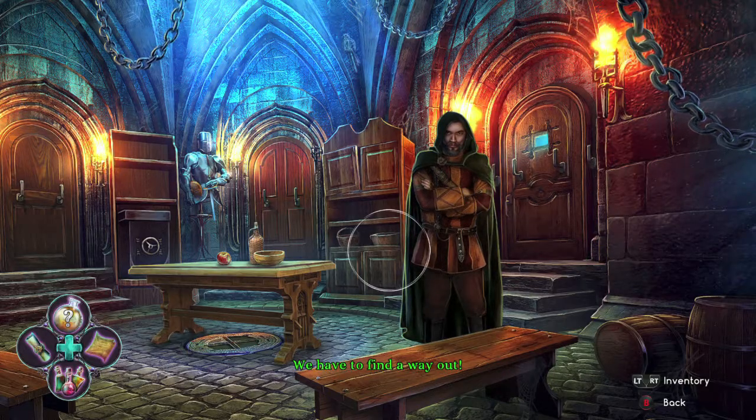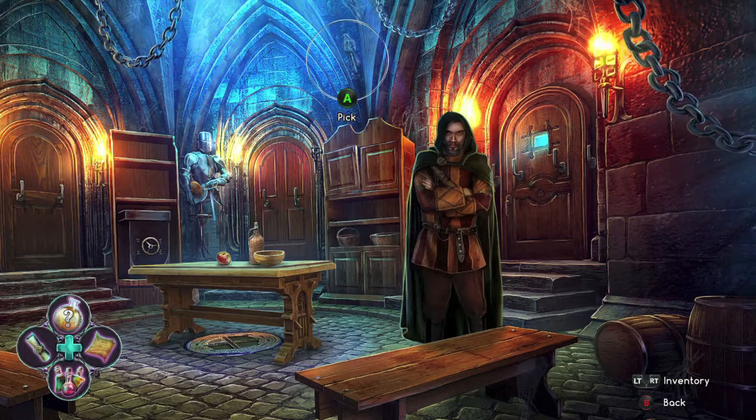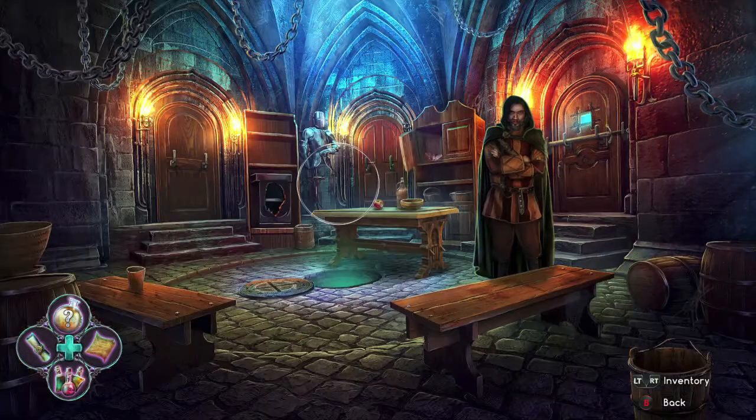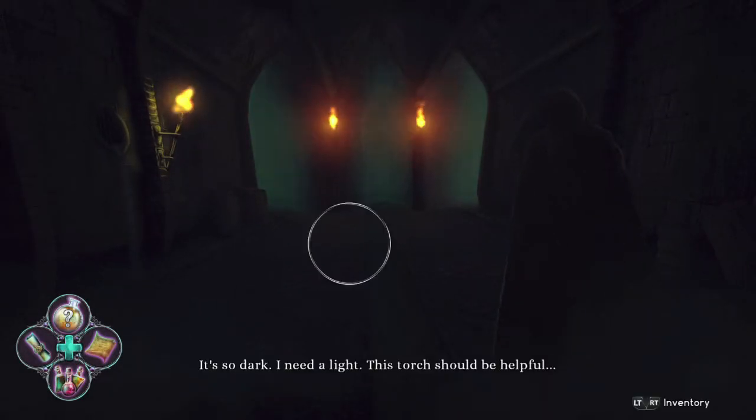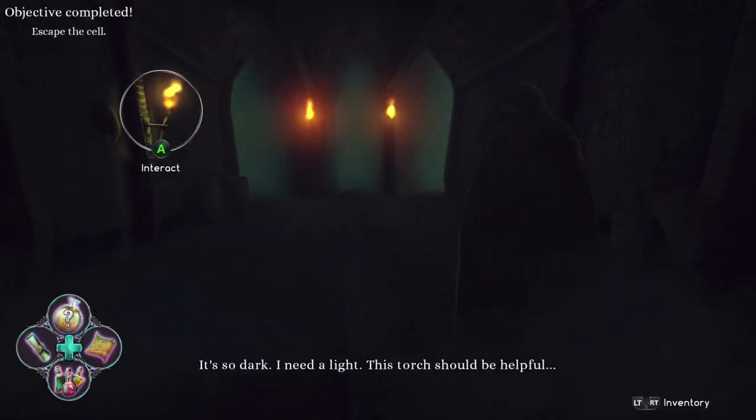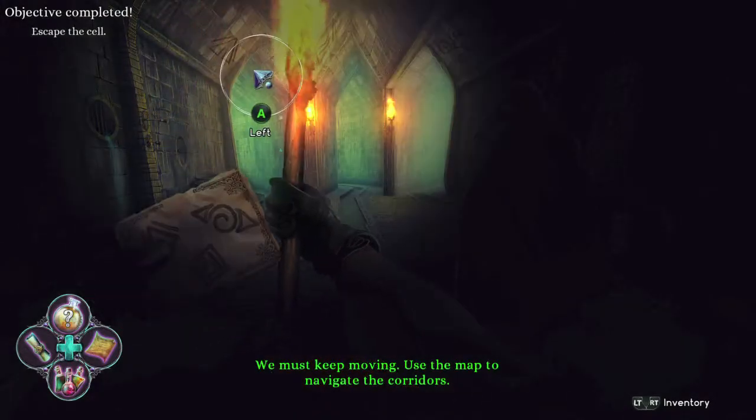Then you are going to be in this room right here — make sure you grab it on top. Then you are going to have to head into the sewers, and this one's super missable. You're going to have to grab this torch and go through a maze — it's going to be on the second screen.